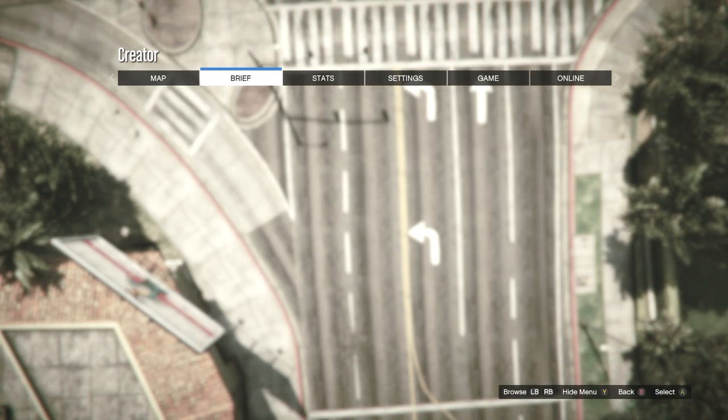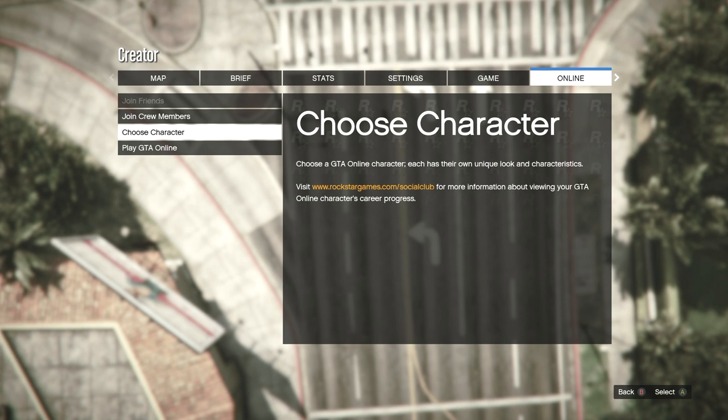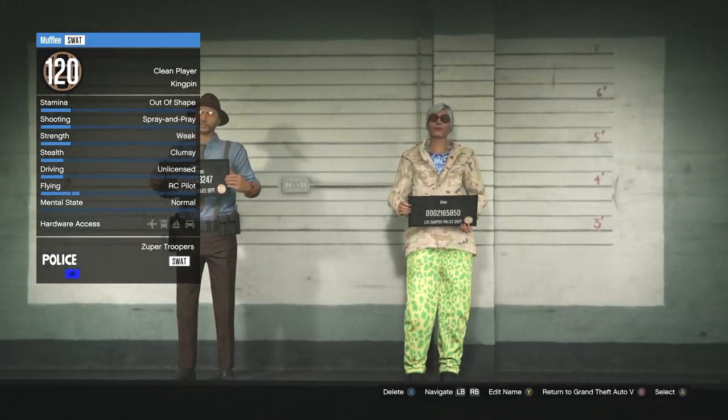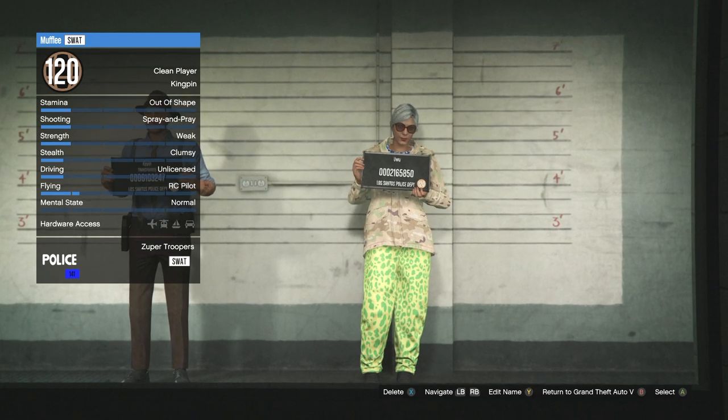After you complete the race and the menu returns, hit start and go to online. From here, go to choose character — it'll ask if you want to quit, just push yes. Once we load back in, go to your second character.